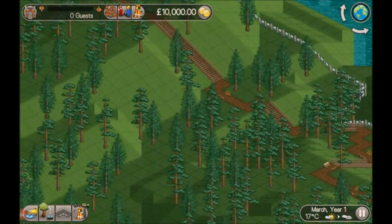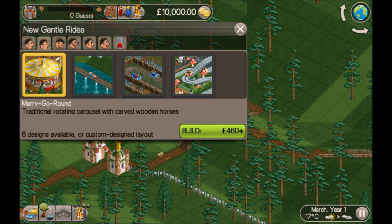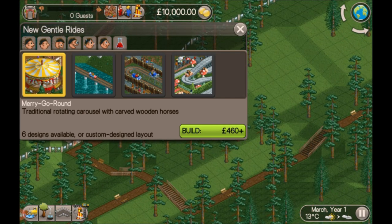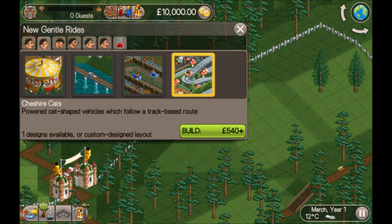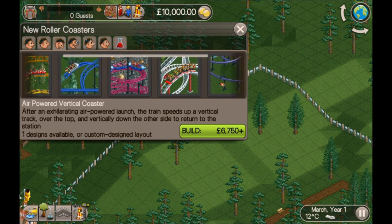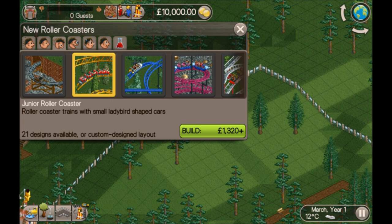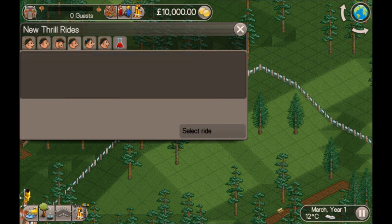Let's see what we've got. Three entrances, charging for the rides, and a good selection considering we're going to be struggling to build anything with all the trees around. We've got a merry-go-round and rides with tight bends so we can go in and out of the trees. The wooden wild mine rides have tight bends — that should work better for going around the trees. No thrill rides, no water rides.